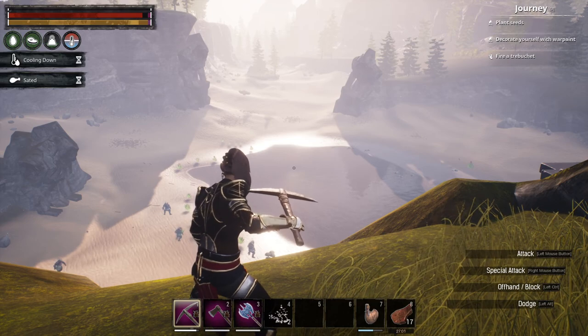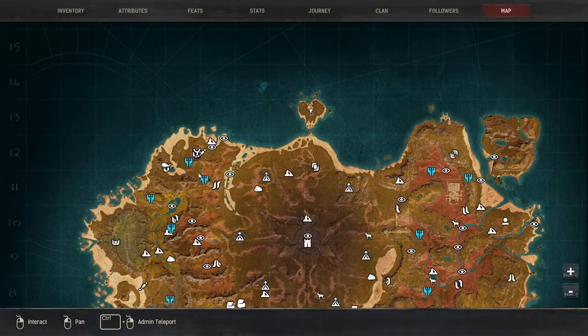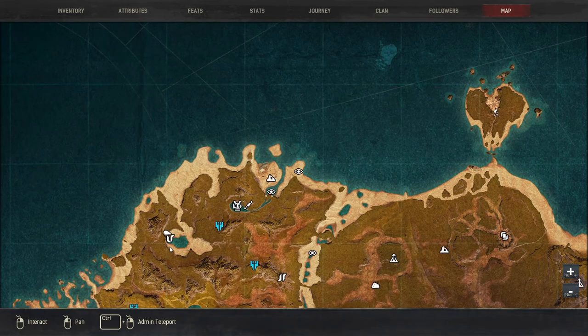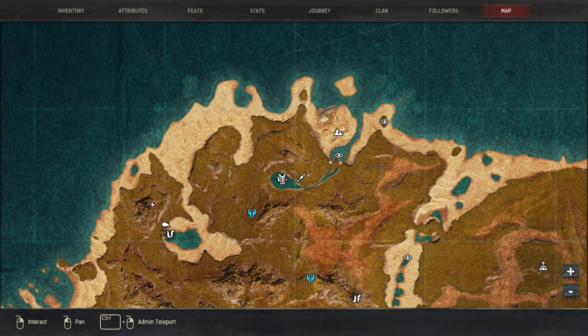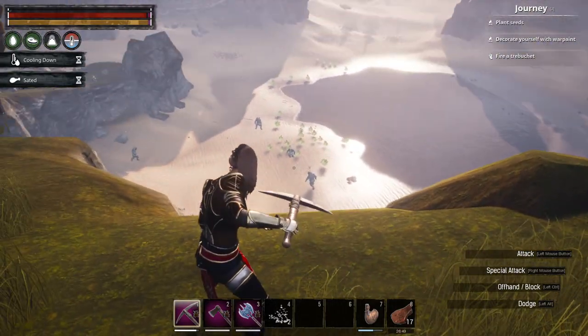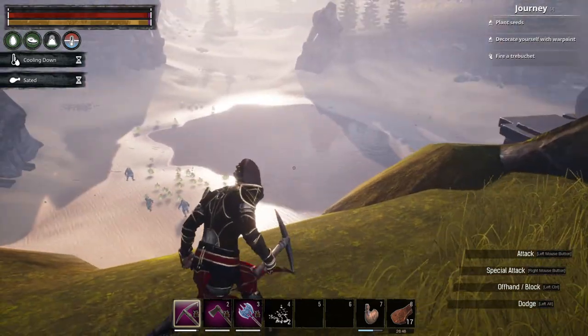The next location I have for you guys is over here by this Elder Vault. We are currently in block D12 — I would say D because it's basically around over here. We have Harbor of the Drowned over here, and we have a bunch of aloe down there as well, as you guys can see.